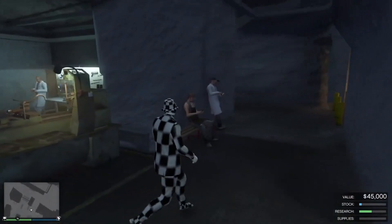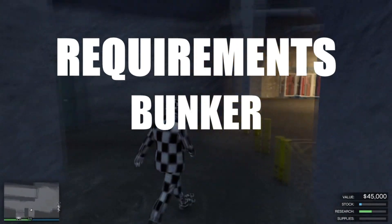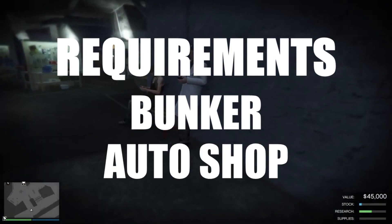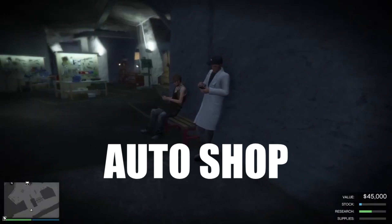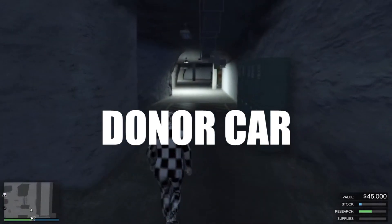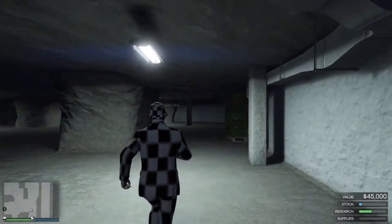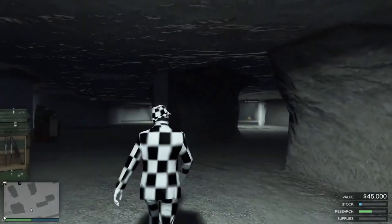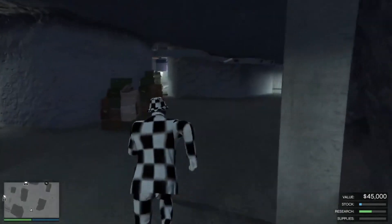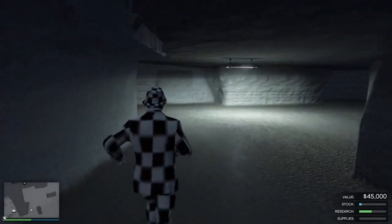Okay, so first, what you guys need for this glitch: you're going to need a bunker — you definitely need the bunker for this to work — and you're also going to need the auto shop. Those are the requirements: an auto shop, a bunker, and then the donor vehicle. That's really all you need. A donor vehicle is a vehicle that has the mods on it that you want to transfer onto your other vehicles.